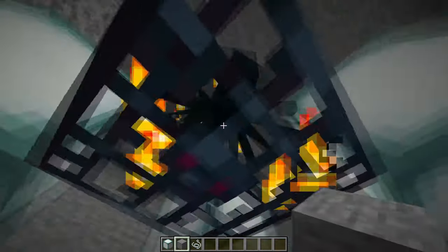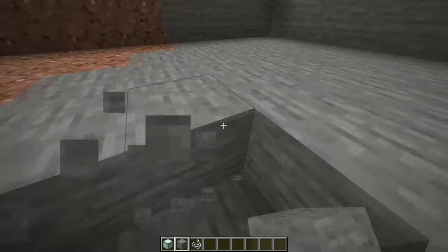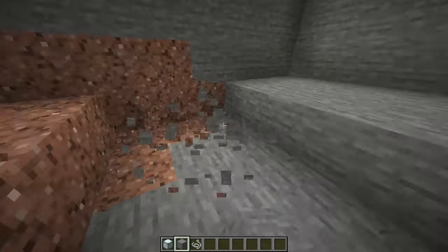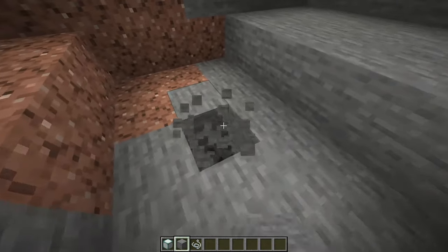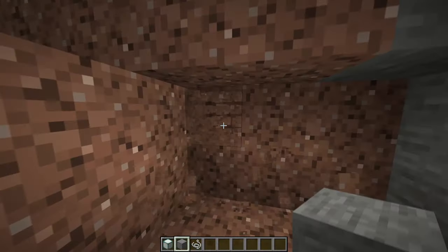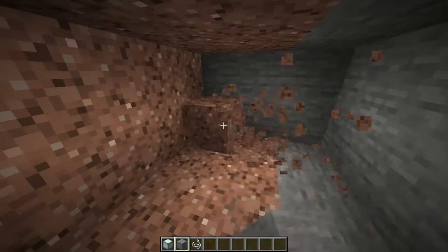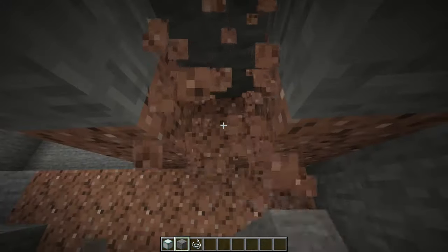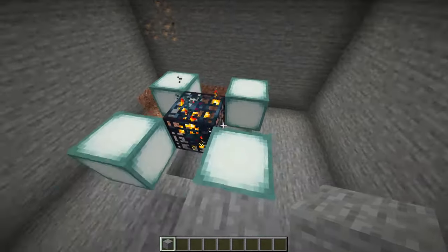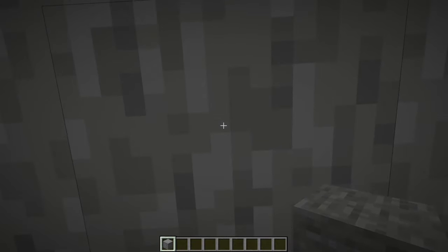You're gonna clear a nine by nine by five space where the cave spider spawner is in the middle. Now you're gonna go towards the cave spider and dig below it. Then you're gonna make a trench like so. Then you're gonna count one, two, three and dig another trench like this. Then you're gonna dig this part here, then this part here, then this part here. Then you're gonna mark this. Next, you need to face the trench and go up to the cave spider spawner. Now you're gonna remove four blocks — one, two, three, four.